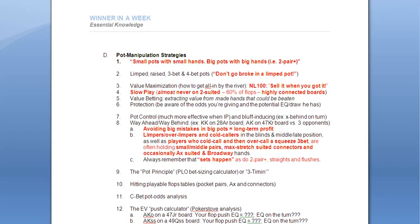Almost never slow play on a two-suited or highly connected board. Two-suited boards will account for 60% of all flops you'll ever see in Texas Hold'em — three times in five, your flop will be two-suited. When you flop your set on a two-suited board and don't protect, and that third suit turns or rivers without you improving to a full house, you can be in serious trouble. So as a general rule, any time you see a two-suited or highly connected board, you want to protect.